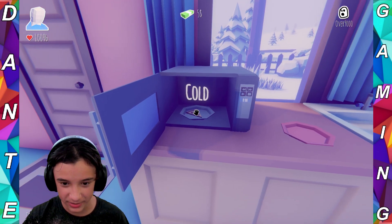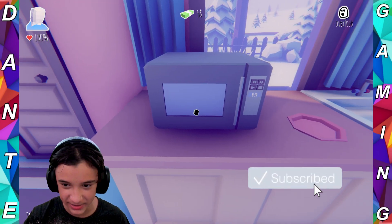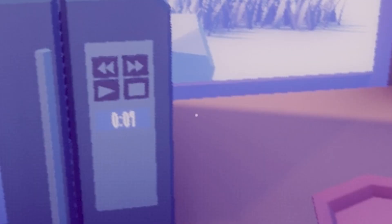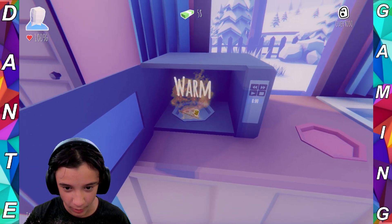I see a microwave over here. Oh wait, there's a pizza in there. Alright, let's close the microwave. Can we press the buttons on here? 10 seconds, I hope that's enough. I gotta hit start. This is hard. There we go. I hope 10 seconds is enough. Open the door. Ooh, warm. There we go.